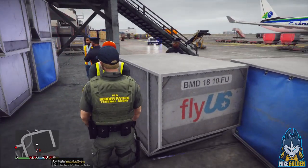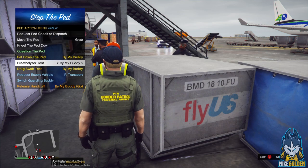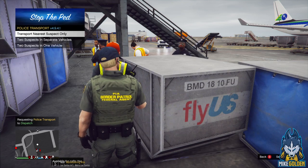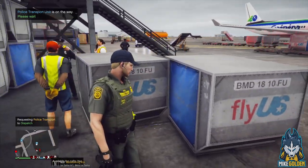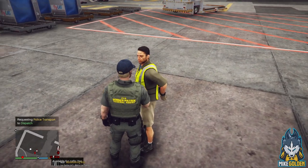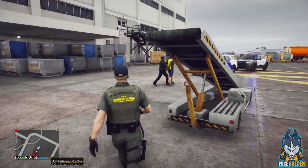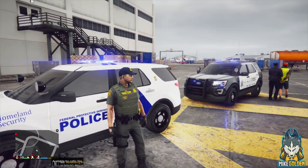Sir, you've got a Taser — you cannot have that at the airport. All three of you are going down to the station. Dispatch, I'm going to need a transport unit. We need transport for three suspects — separate vehicles. There are also reports of a person with a firearm; we'll respond to that code two in a moment. Let's wait until these guys get picked up before heading down there — it may crash the game if we leave too soon.